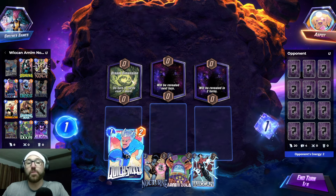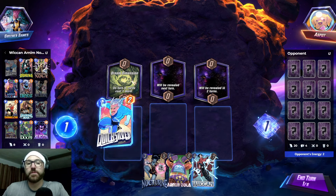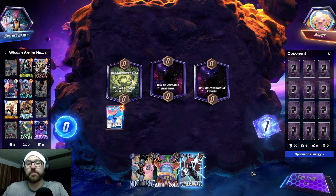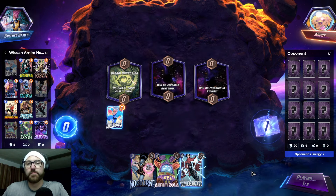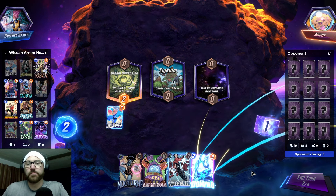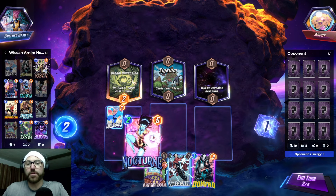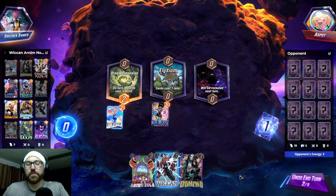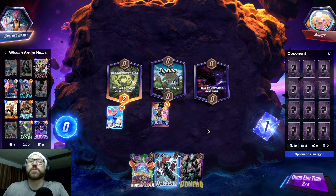We have Wiccan. Let's go Quicksilver. Now I think we just go with Nocturne, and we can shut off Dream Dimension if we need to.